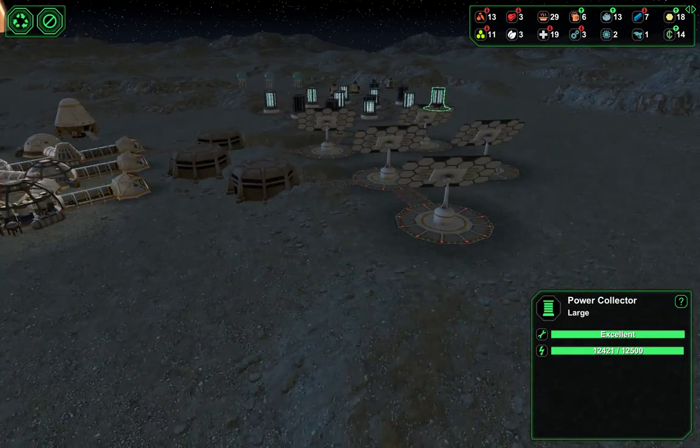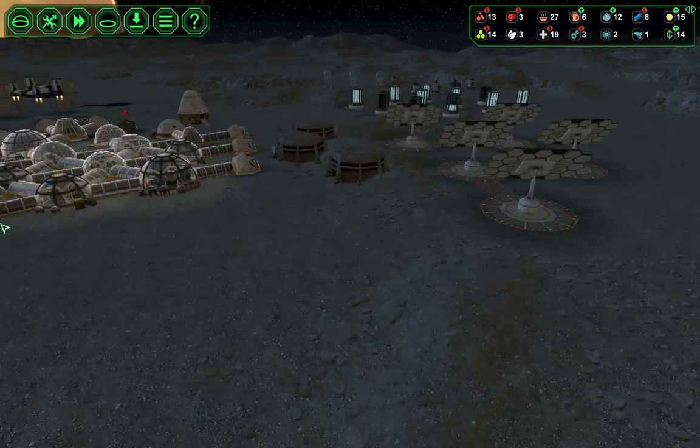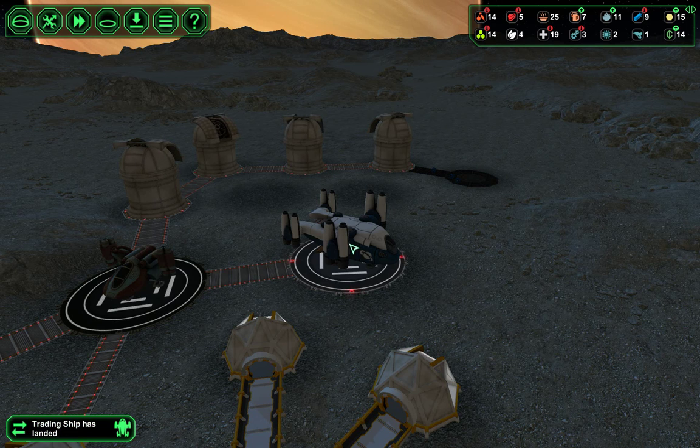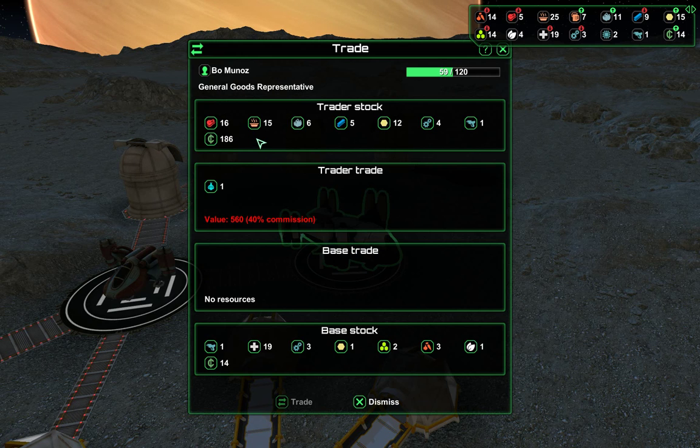Those power collectors didn't get put up — we don't have the metal for it, so we'll have to wait. There's a 40% option but I have no coins — it would take a lot of everything, so that is not even worth it. But maybe trading metal for all of this stuff we're doing is worth it — no, we're going to dismiss them.